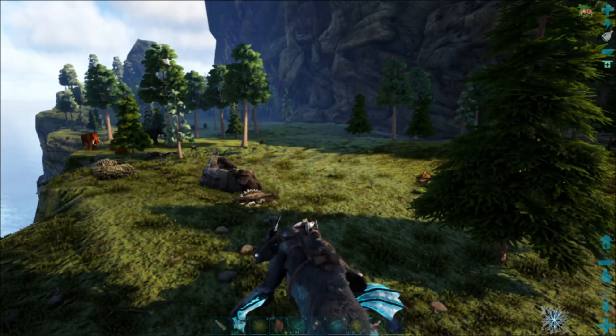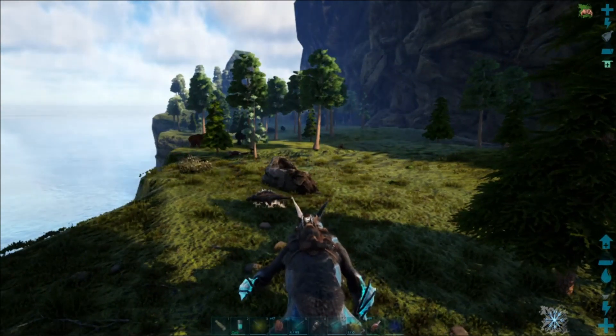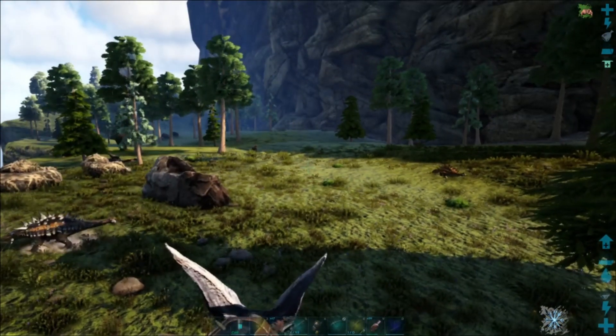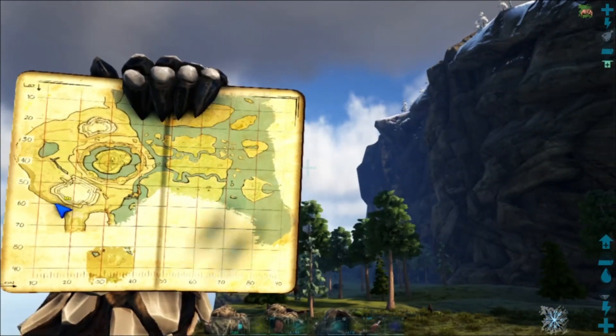Hi everyone, today I'm going to show you how to get the Artifact of the Cunning on the Center map. All you're going to need for this is a flyer and to know where it is. If you take a look at where I am on the map, I'm on this edge bit, so you can really come from anywhere on the edge.